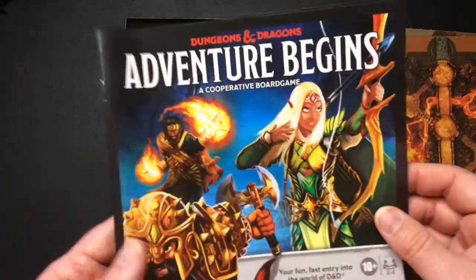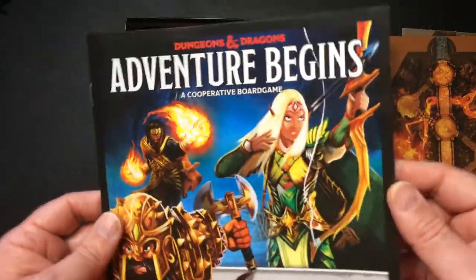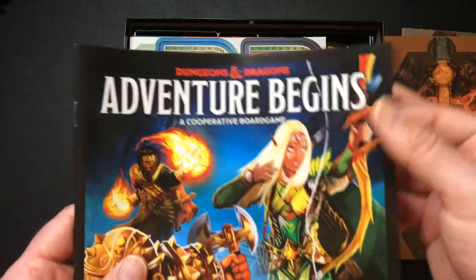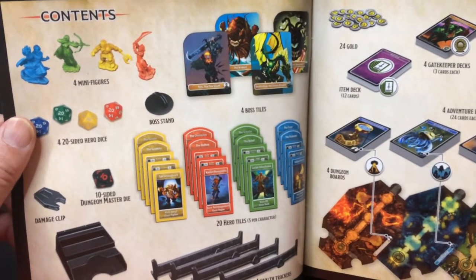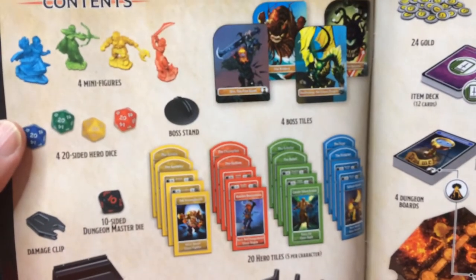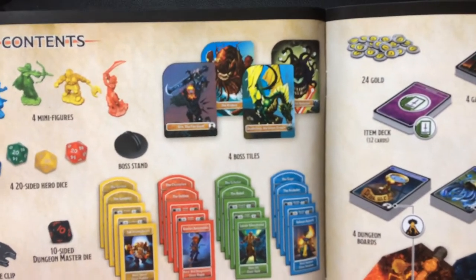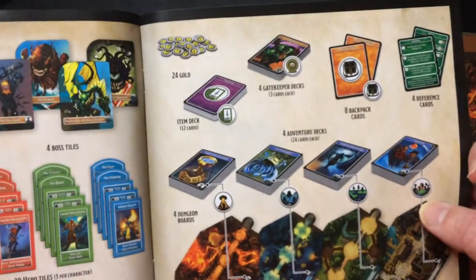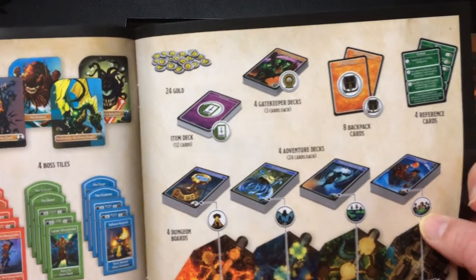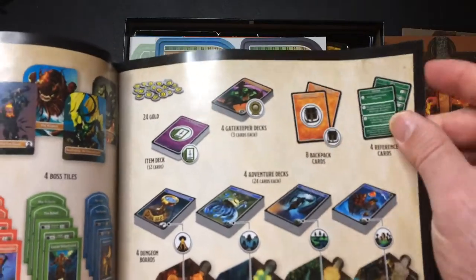Instructions here. Very nice art. I think it's a good job done — it's supposed to introduce people to the world of D&D, so they made it more colorful, kind of like a video game art style, which is not a bad thing. Contents: we're going to get four minifigs, four 20-sided hero dice, some boss stands, four boss tiles, ten-sided dice, some damage clips, health trackers, dungeon boards, adventure decks, gatekeeper decks, item decks, and eight backpack or reference cards. Good amount of stuff.